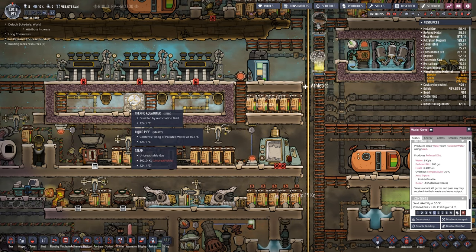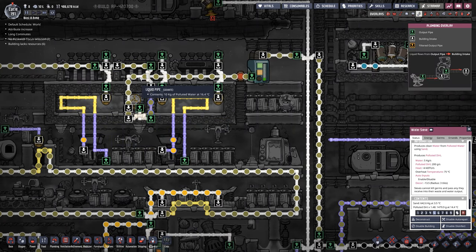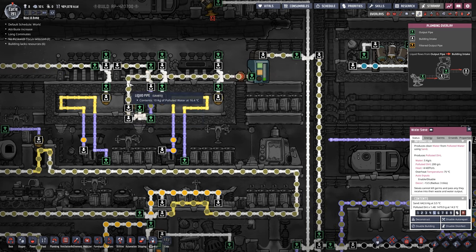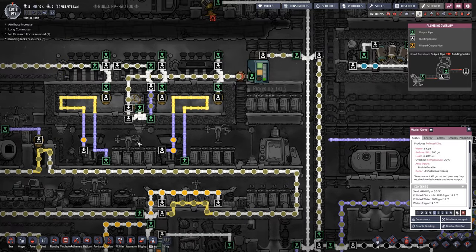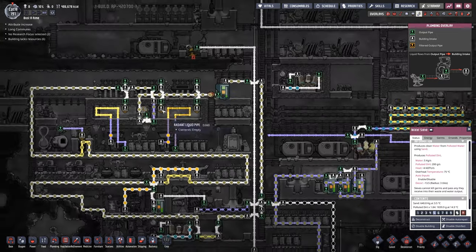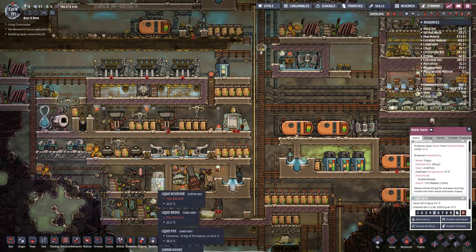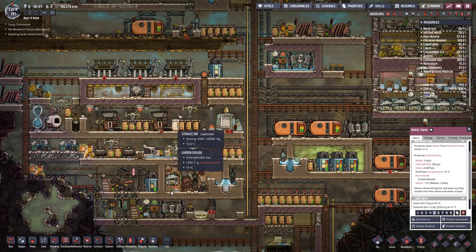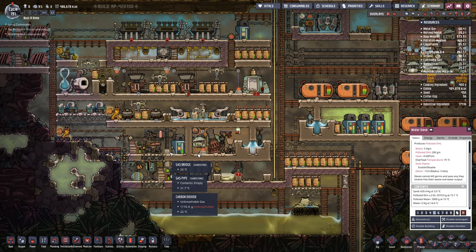I changed that to insulated pipe, but not that one — that's really quite a blunder. Water is coming in at 16 degrees; it's not picking up too much temperature on this little run, but this should have been insulated as well. I missed it, but I don't want to break this open to correct it because all the steam will come out, condense, and this entire area will become a big wet mess. So I'll just leave it for now.